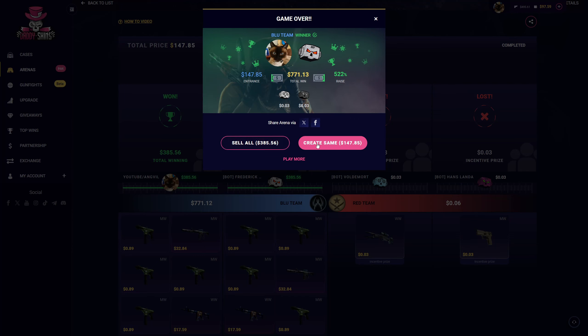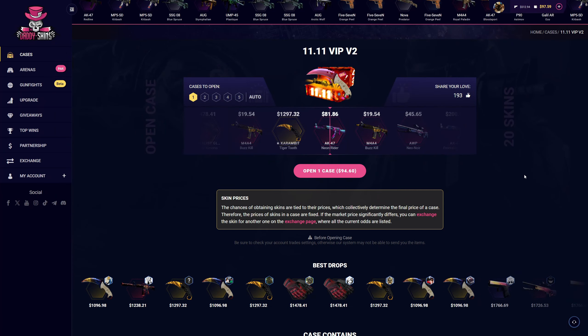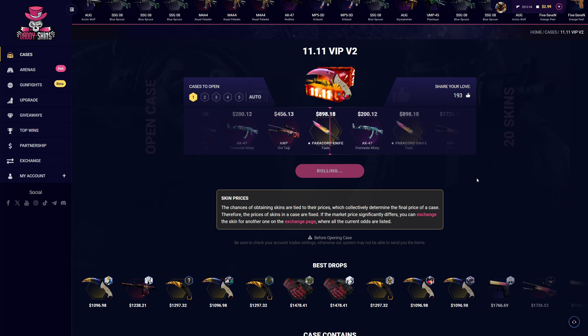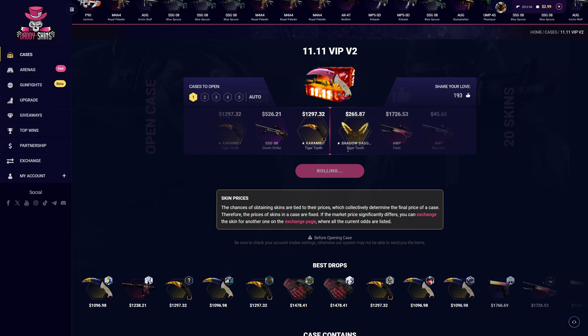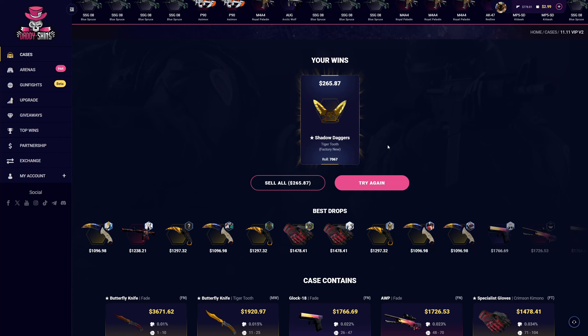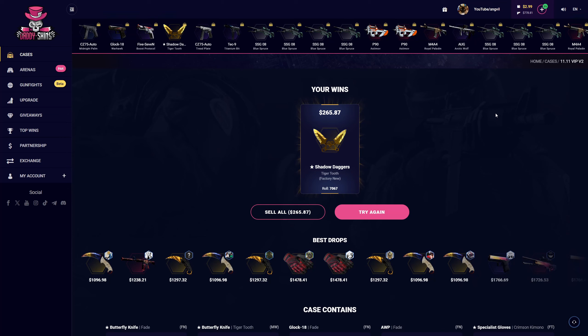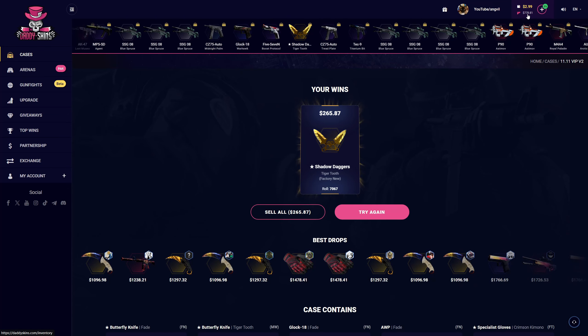Oh my god, I did not know the shadow daggers were that expensive! We are back in it. As a finale, as a finito, I will open this as a regular opening — 11.11 VIPV2. It's profit — it's the shadow daggers. We wind up with 778 in the balance. 7, 7, 8.